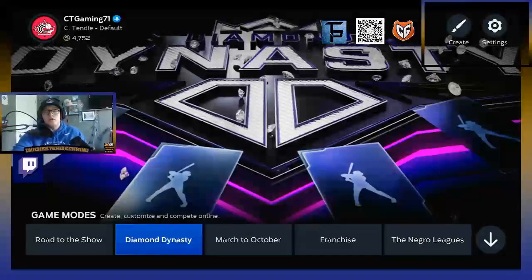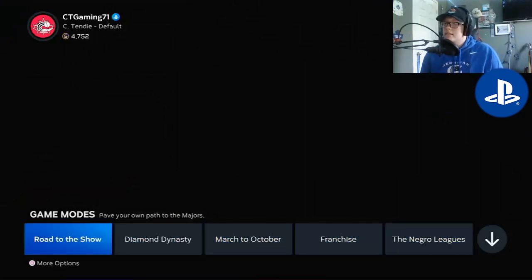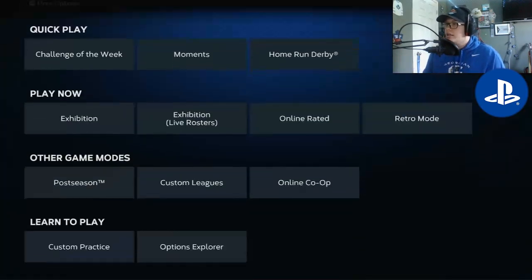I also got an HDMI switcher so I could switch over easily, which is good. Starting out with the PS4. Again, the menus are not going to be any different. There's going to be Road to the Show, Diamond Dynasty, March to October, Franchise, the NGL, the storylines.